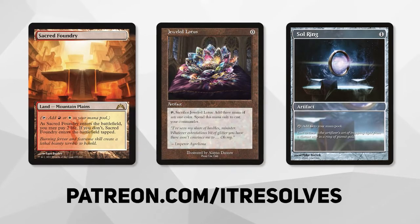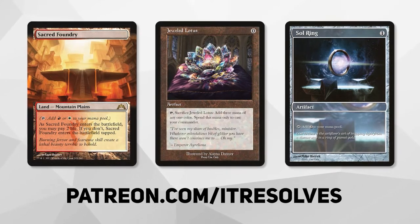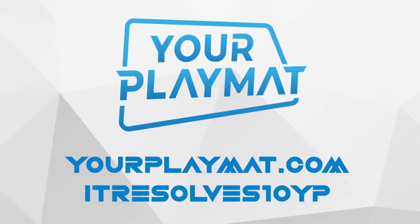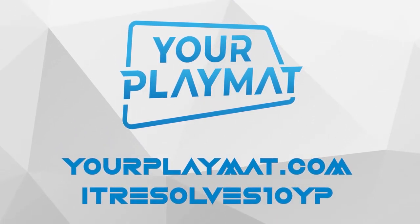What's going on guys? If you want to support our content and pick up this month's amazing Patreon rewards, you can do so at patreon.com/itresolves. If you're interested in custom playmats and sleeves, visit yourplaymat.com and use code itresolves10yp for 10% off your entire purchase.